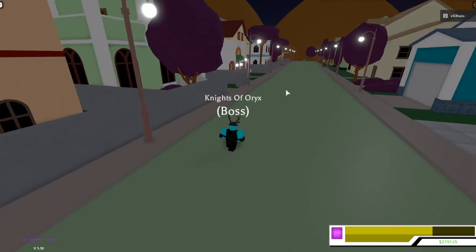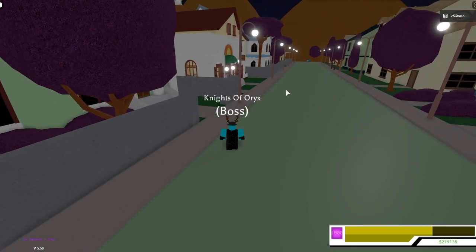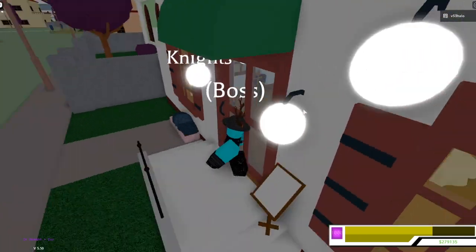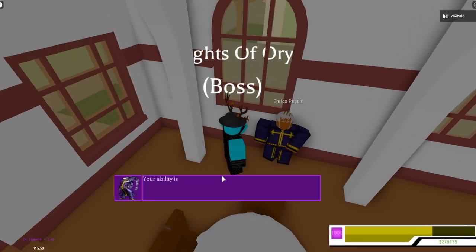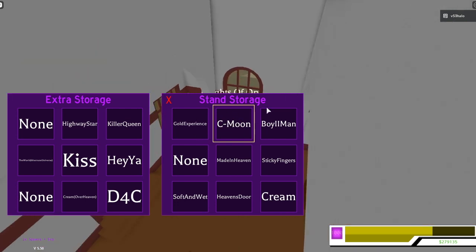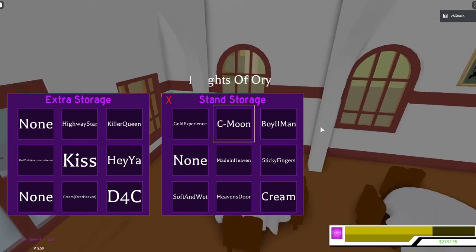Now if you did see that when I was in there, you saw a yellow box — a little yellow outer rim box. This is used for fusions. Basically you put a stand in here that you want to fuse, then you go over to the mountain and fuse it, and it will complete your fusion. I'm going to be doing a stand fusion guide later on.